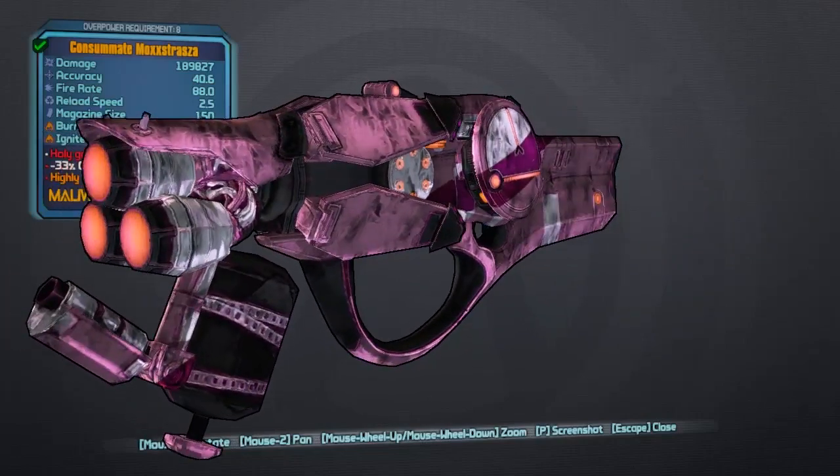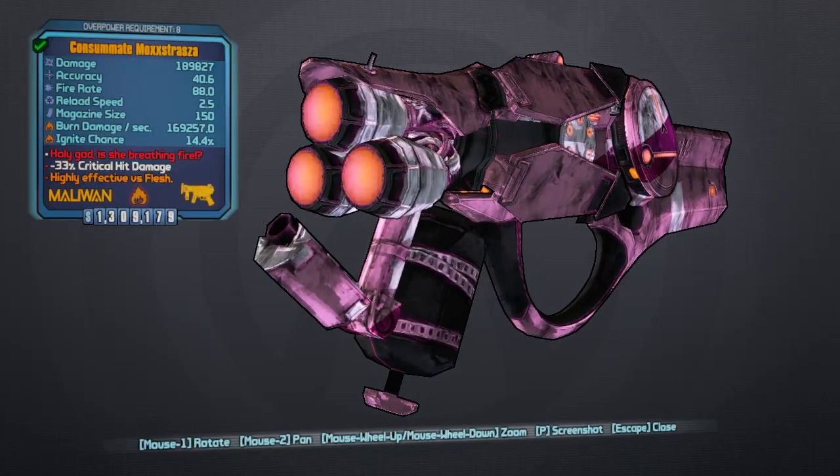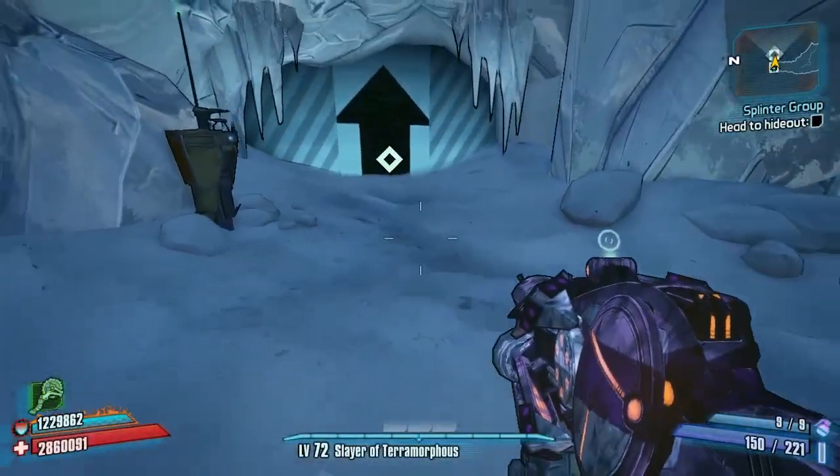The weapon this replaces is Moxxi's Good Touch, which you can get from Moxxi by tipping her in Concordia repeatedly until she gives it to you. The red text says 'Holy God, is she breathing fire?' and it has a really cool skin on it. With this being a Moxxi weapon, it will also heal you.